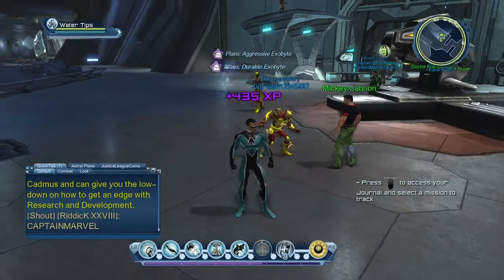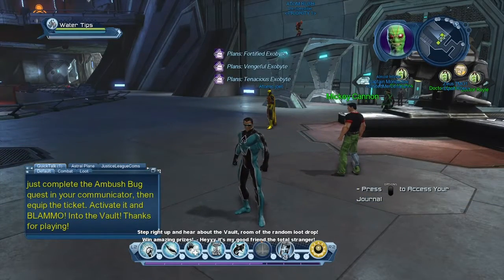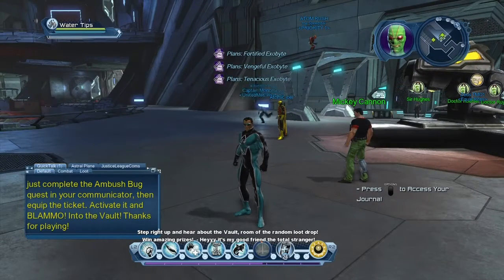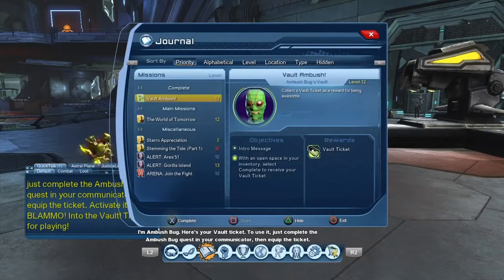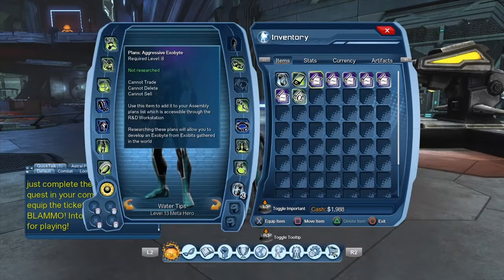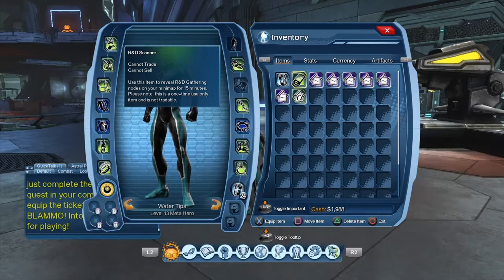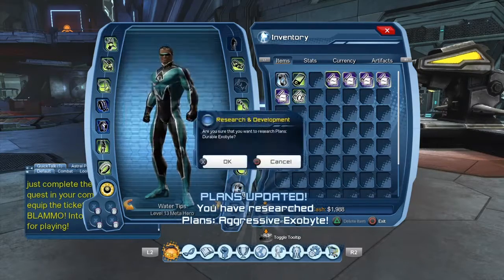Go to your journal again and push future development. He gives you a bunch of starter things. Then Ambush Bug: it's my good friend the total stranger! I'm Ambush Bug. Here's your vault ticket - to use it just complete the Ambush Bug quest and equip the ticket, activate it, and flammo into the vault. Thanks for playing! As you can see, Mickey Cannon gave you all these starter things like aggressive exabytes, a power alpha plan, and an R&D scanner. Go ahead and collect all these right now.